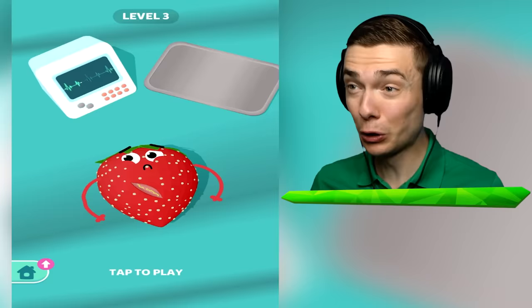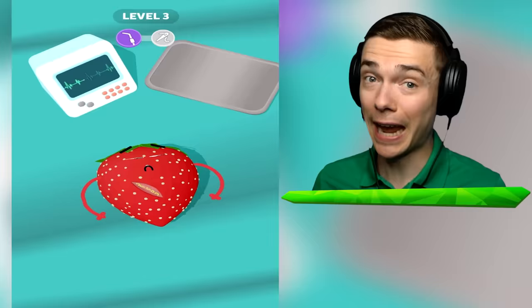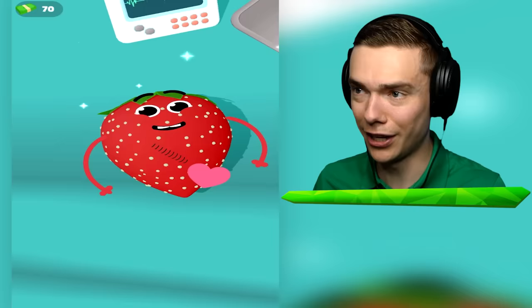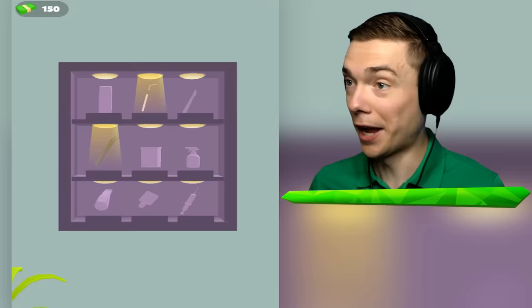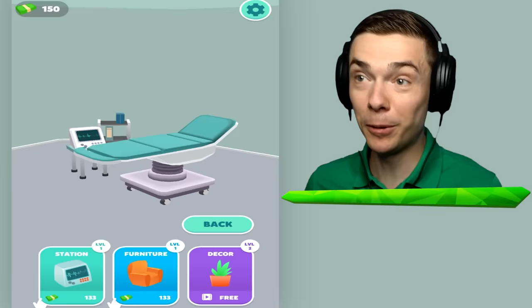Look at this poor strawberry - he's got worms. Guys, leave a like on the video for these cute fruits. If we get 50,000 likes, we're gonna play this game again, and I've got a really cool plan for that. Now let's stitch up our little strawberry friend, just like this, and he's all good again. But he's not a secret fruit. For that we need more tools - like this lancet. And it's also added to the collection.